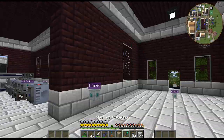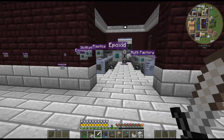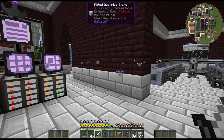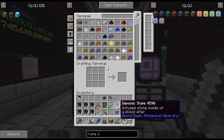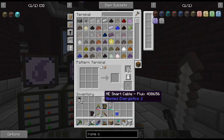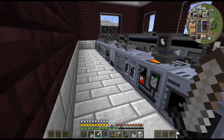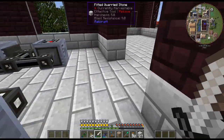Alright, so let me — kind of doing two things here. We're doing the farm and these slates. Let me get this done. I'm going to throw these all in here. I guess we'll just make a recipe for it. I'll probably just delete this recipe after I'm done with it — I probably won't be needing it after this.